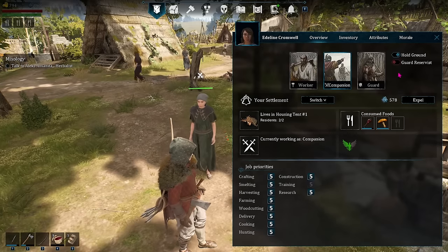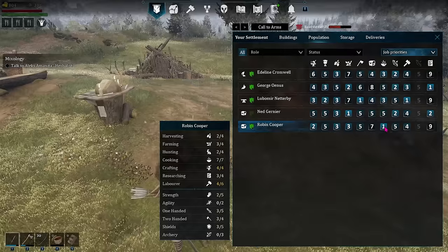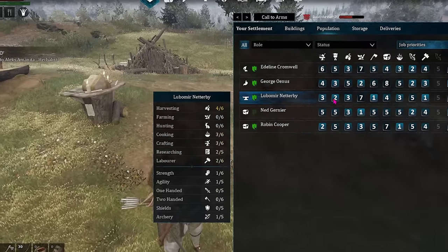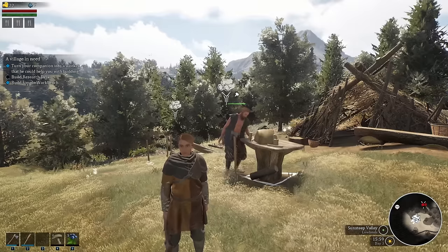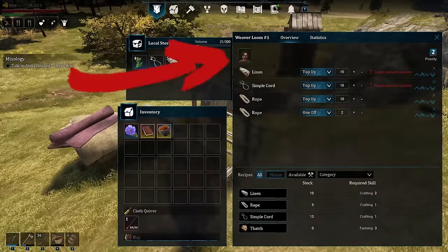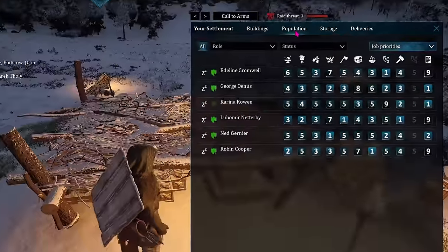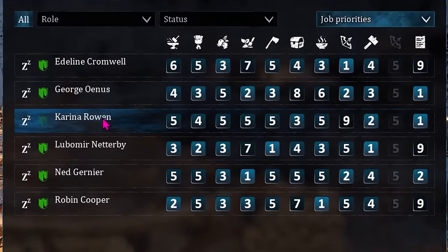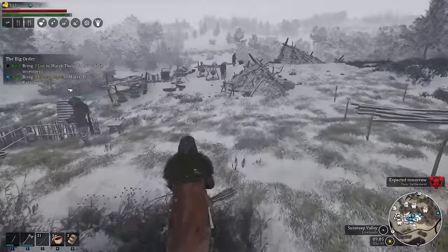There are essentially two different priority systems in Bellwright: the priority for a worker and the priority for a workstation. If you set a worker's task to priority one, they will do that task first whenever possible. If you set a station to priority one, then every villager will take care of that station first before anything else when they can — only one person can do it at a time. The worker that is priority one on a priority one station will always be taken into account first before any other villagers, and then the rest operate down the line.